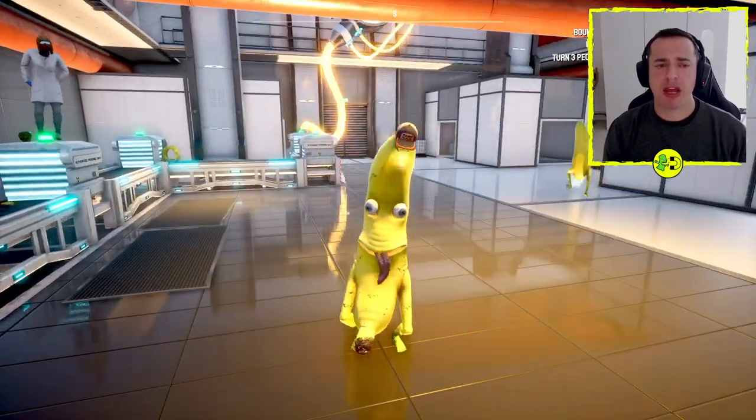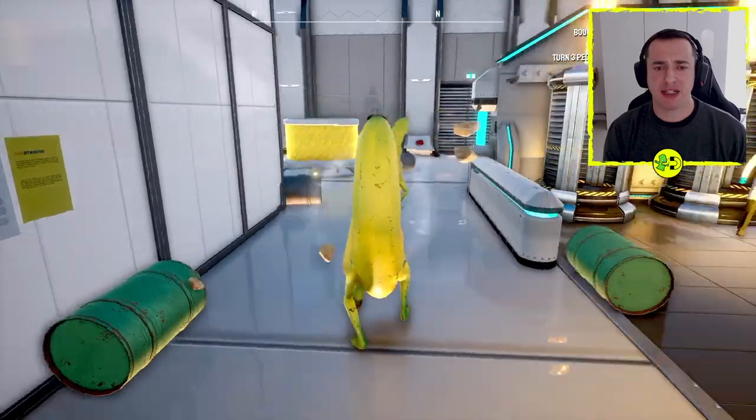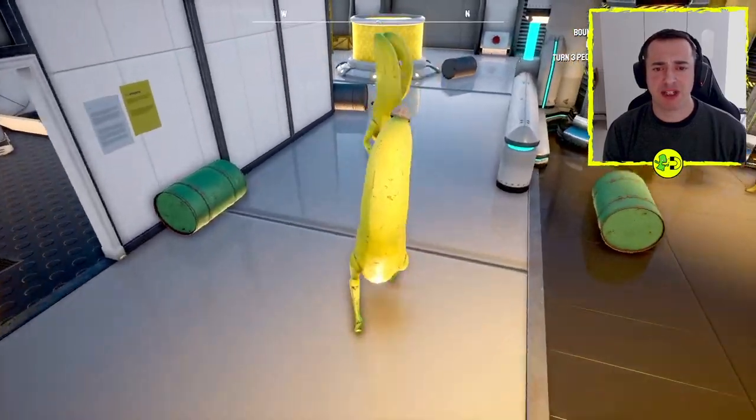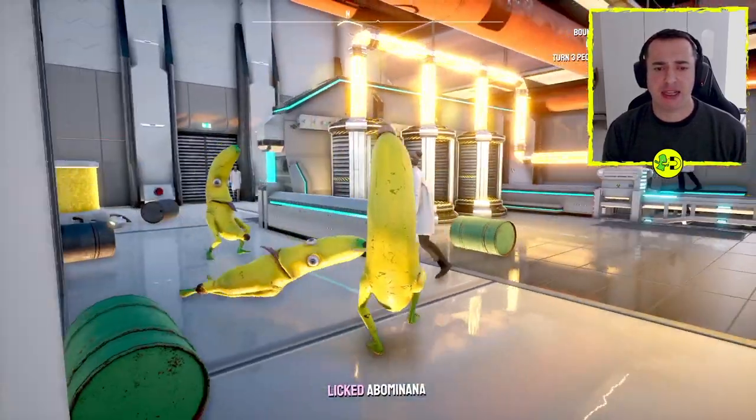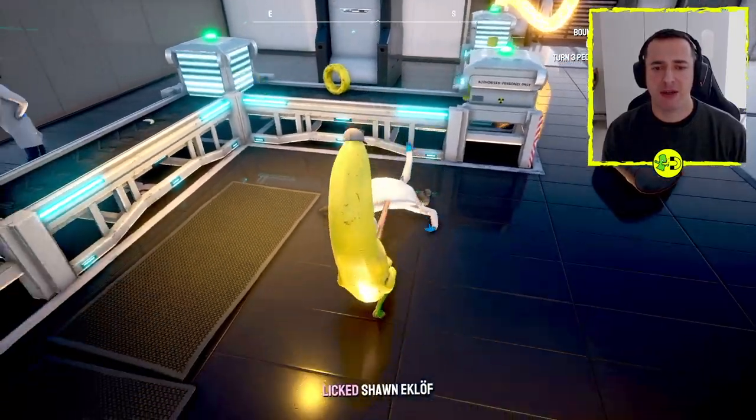Once you've got the Abominama skin, you can go up to people and hit RB to make friends — or R1 on PlayStation — and you'll turn them into a banana as well. Check that out! You can even lick other Abominamas and throw them around, so have a lot of fun with this one.